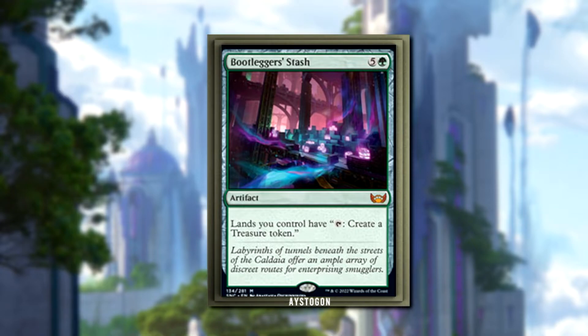It might fold to aggro or control. If you're going heavy land ramp in Standard right now, I don't think that's really possible. Most land ramps cost three-plus mana, so you're not doing anything before that. People don't usually have too many ways to interact with treasure, but if they do, they might just destroy this Stash. Control decks are going to stop your shenanigans, and I don't think it'll be played in Modern.